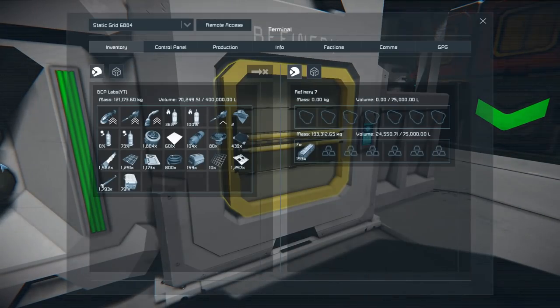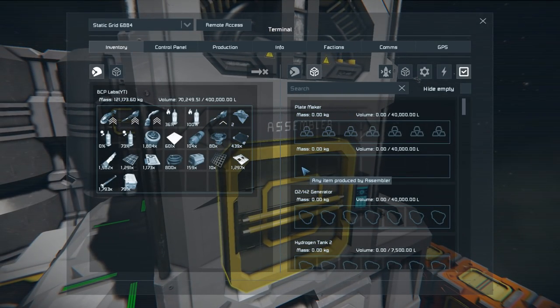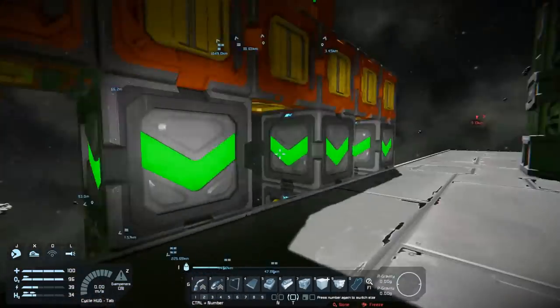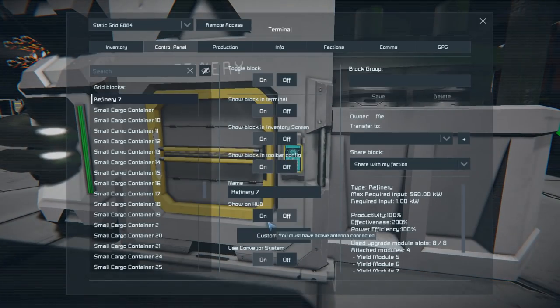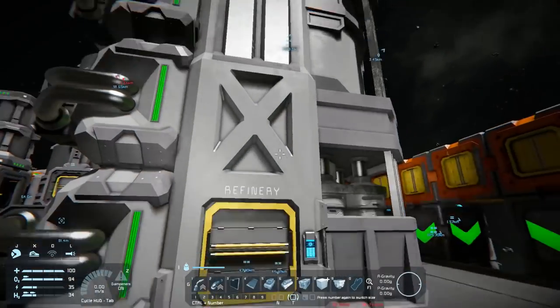I'm curious how much that iron turned out to be. I put 200,000 in and got... that didn't yield all that much. I guess it's about two kilos of ore to one kilo of ingot, maybe. So we've got our main ingot storage keeping a backlog for the assemblers. I'll set the plate maker to repeat mode — endless crafting — and it will just keep printing plates.